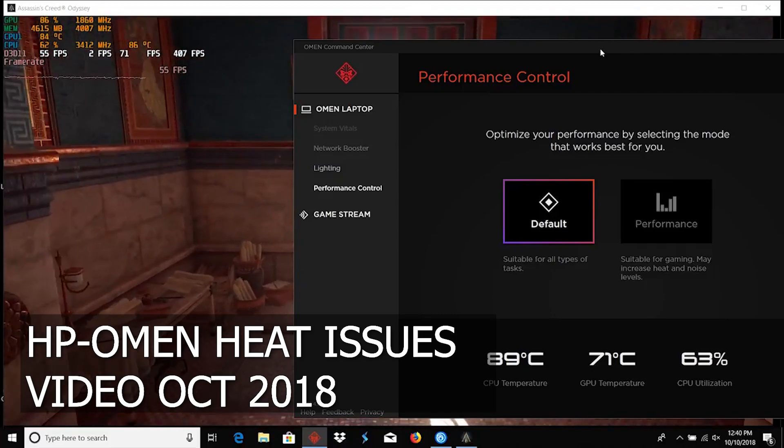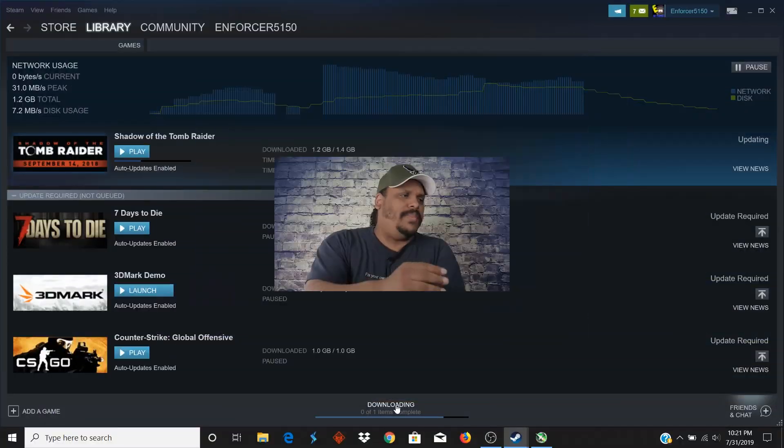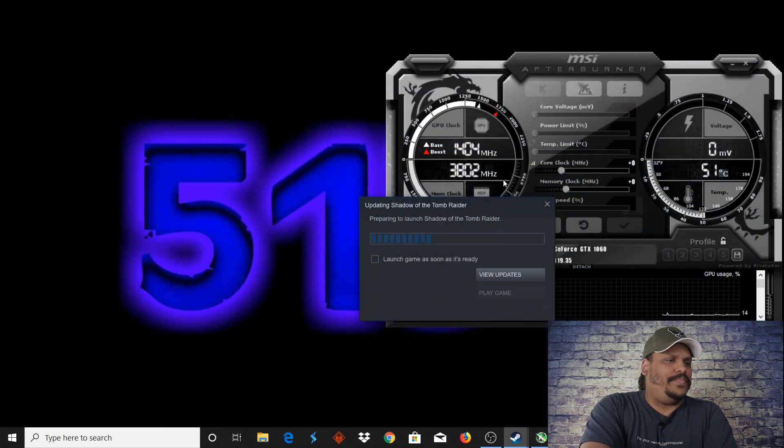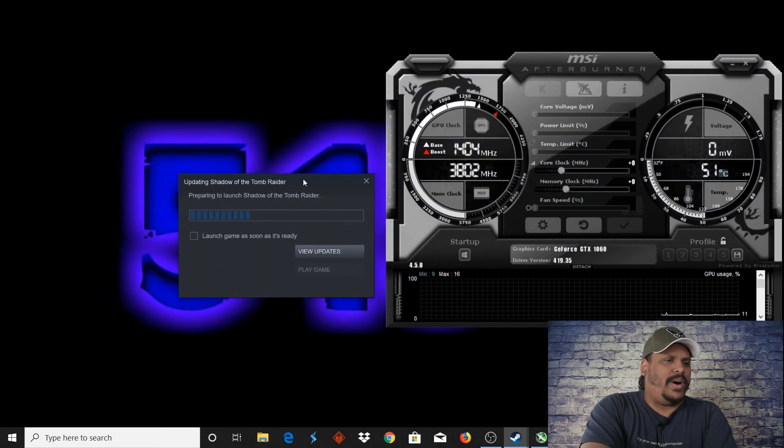It definitely helped this laptop a lot. Ever since I've done that, the performance has been up. I've been probably about 15 to 20 degrees Celsius lower in my everyday workloads. Like right now, I'm downloading the update to Tomb Raider, and for some reason that's there, but you can see I'm at 51 Celsius.